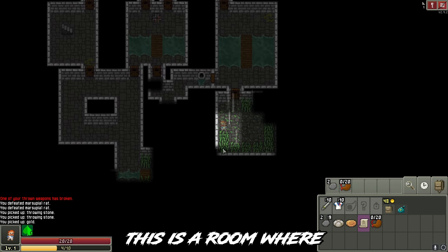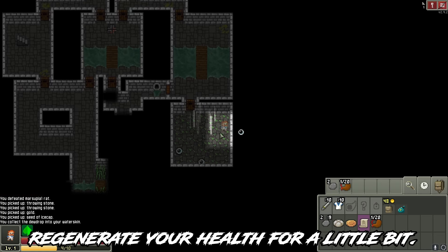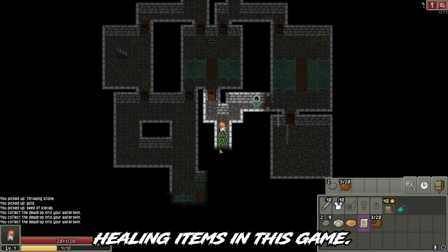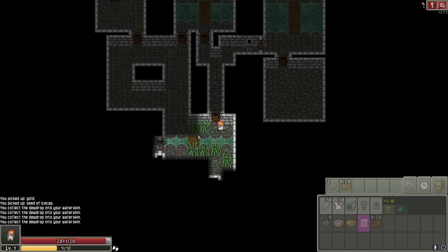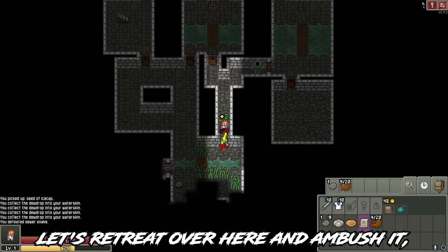This is a room where you can hide from monsters and regenerate your health for a little bit. Those balls are the dewdrops — those are basically healing items in this game. Let's retreat over here and ambush it.